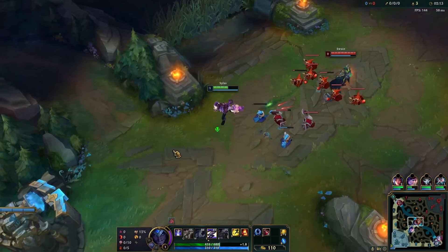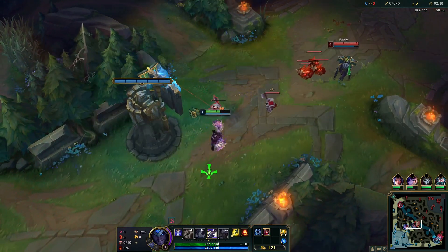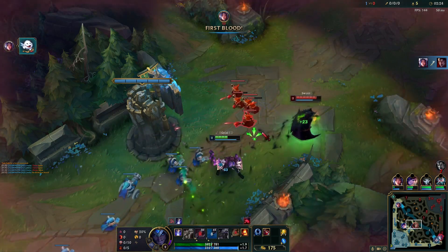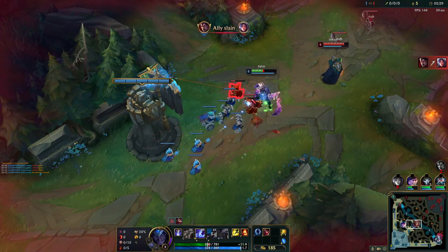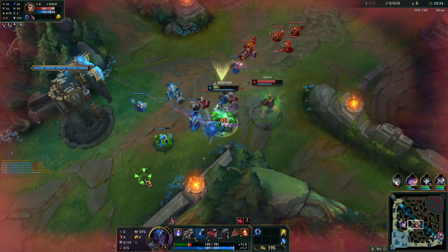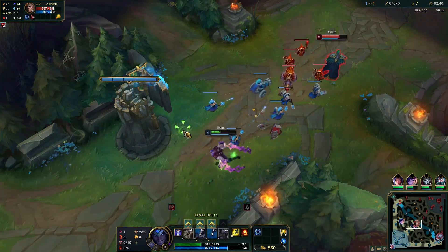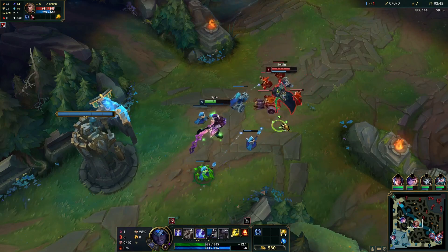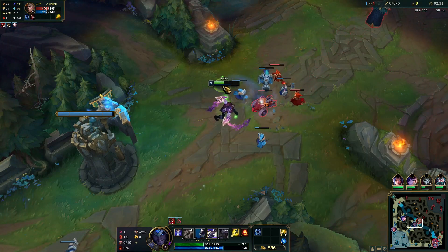I took a lot of poke in my spiel, so I'm gonna have to give him this one for now. He has a ghost, no ignite. So I'm not too threatened by him. I'm gonna put an extra point in the W just so I can heal up a little bit more. We are pretty low — just a quick heal up.